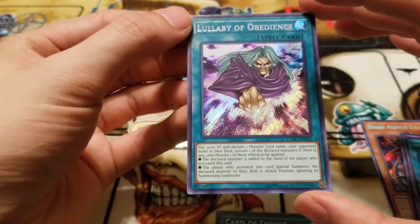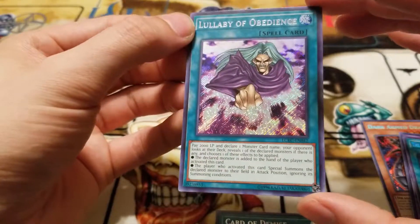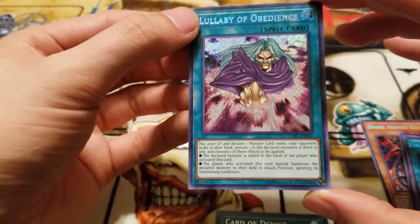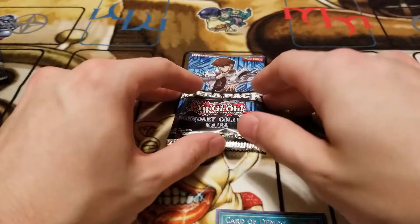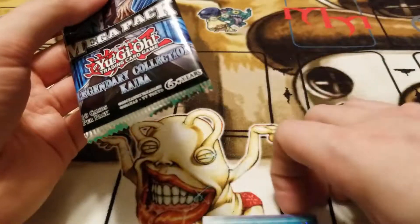Then we have Blue-Eyes Ultimate Dragon, a very classic card indeed. And then we have Delinquent Duo, which is actually banned, but maybe they will unban it in the future. That was the first pack, so let's go ahead and move on to the second pack.